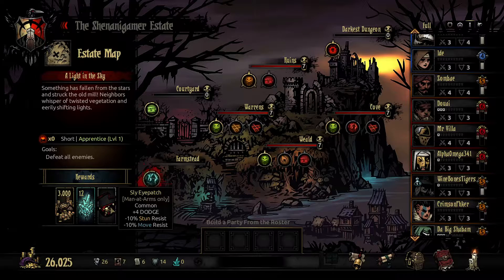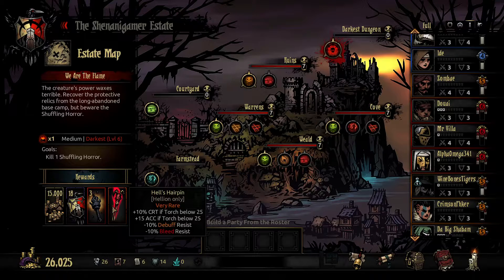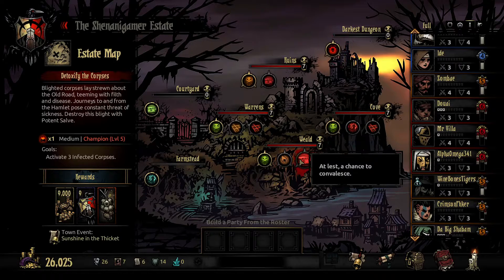And then the Sly Eyepatch for the Man-at-Arms: plus 4 dodge, minus 10% stun and move resist. And then of course the Darkest Dungeon, where we can get Hell's Hairpin — which we don't need. We already have that.